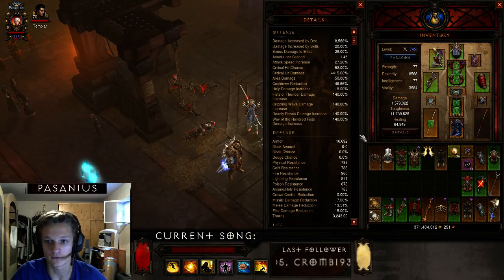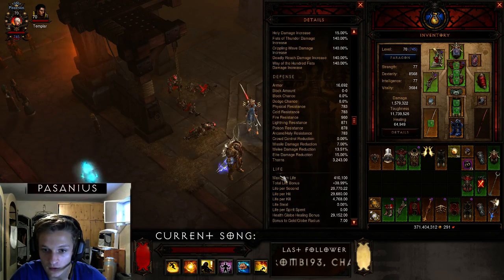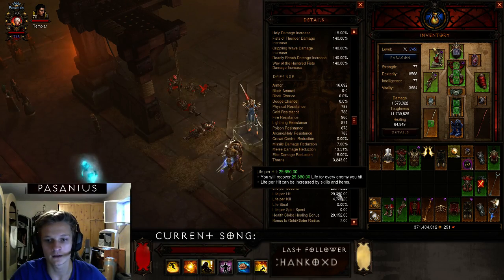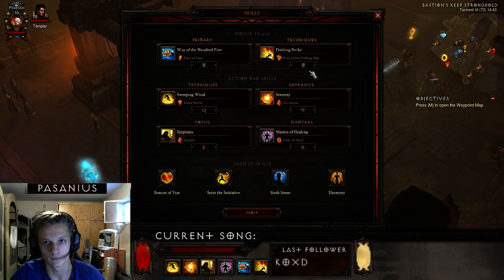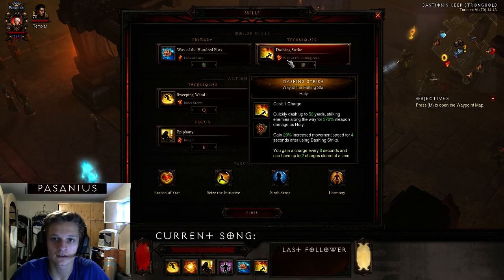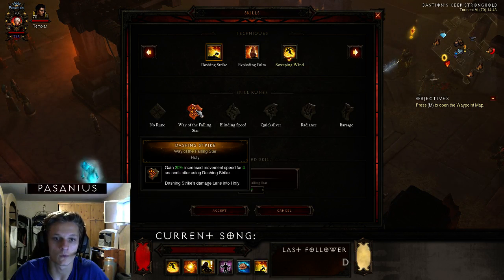On my gear I have Life on Hit of almost 30k, and I'm using a specific setup which I'll talk about later. The second skill I'm using is Dashing Strike with the Way of the Falling Star rune.